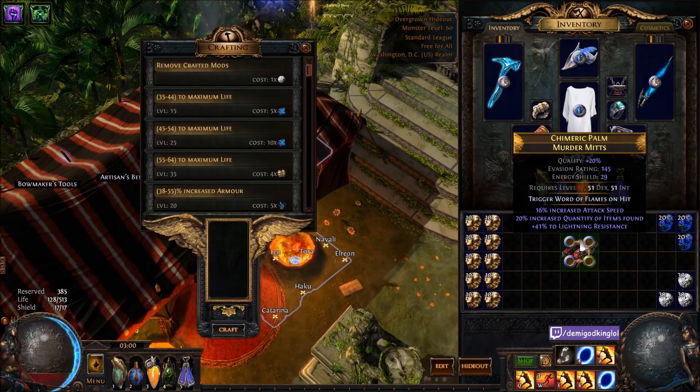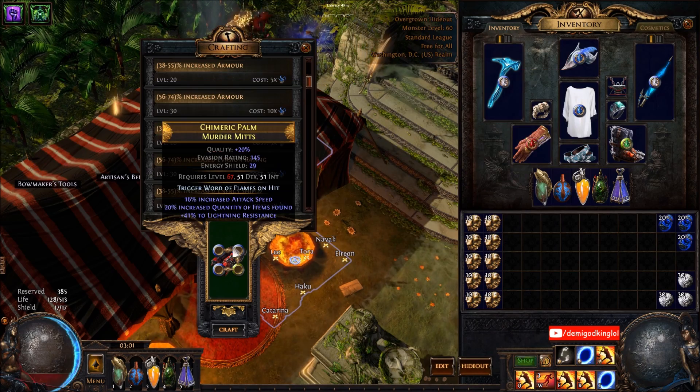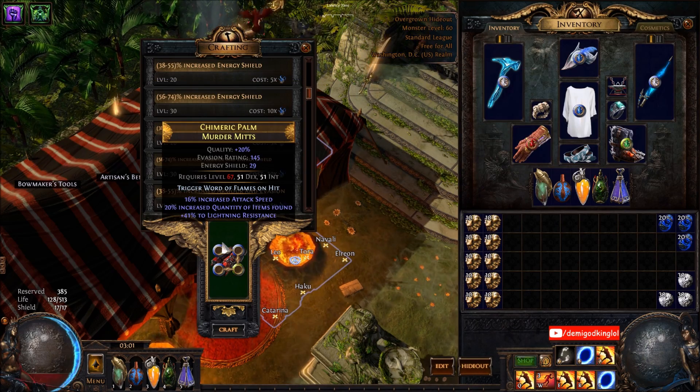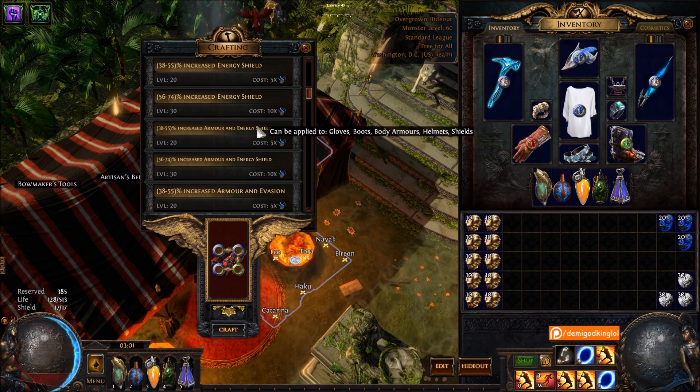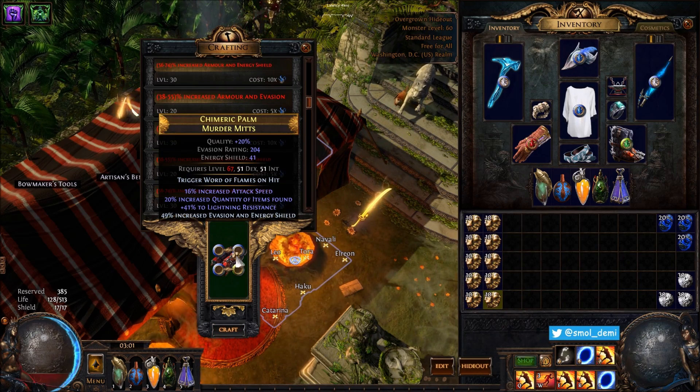Sorry, I just ended stream and been editing these for a couple hours. But for these, I'm debating between blocking mana or blocking evasion. I don't actually know which one's going to be worse to hit, so we'll try this for a while.